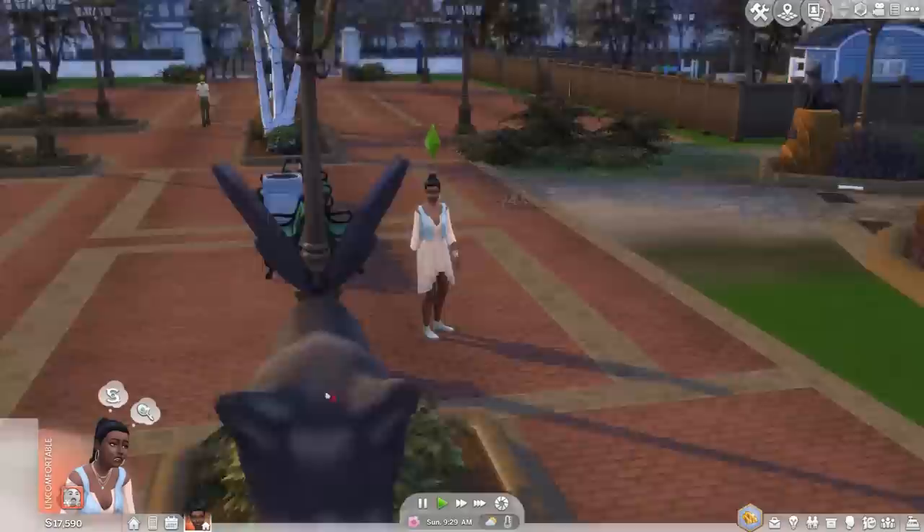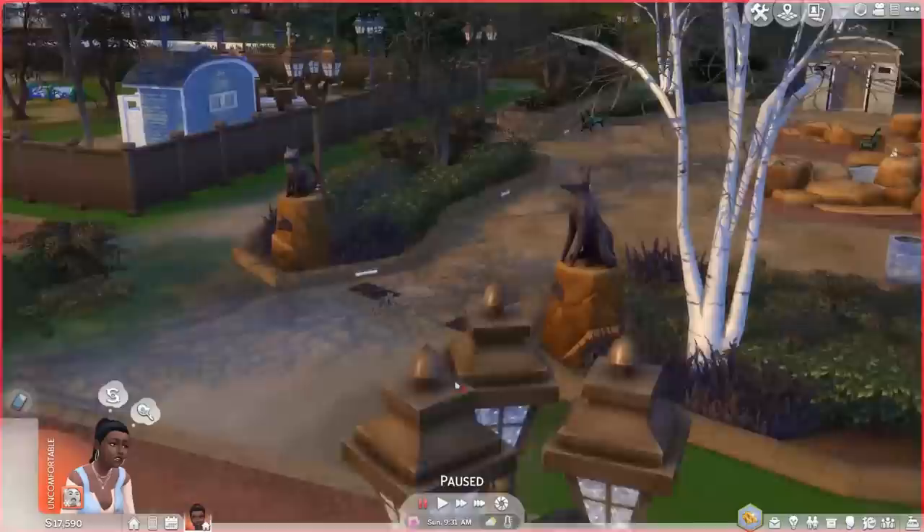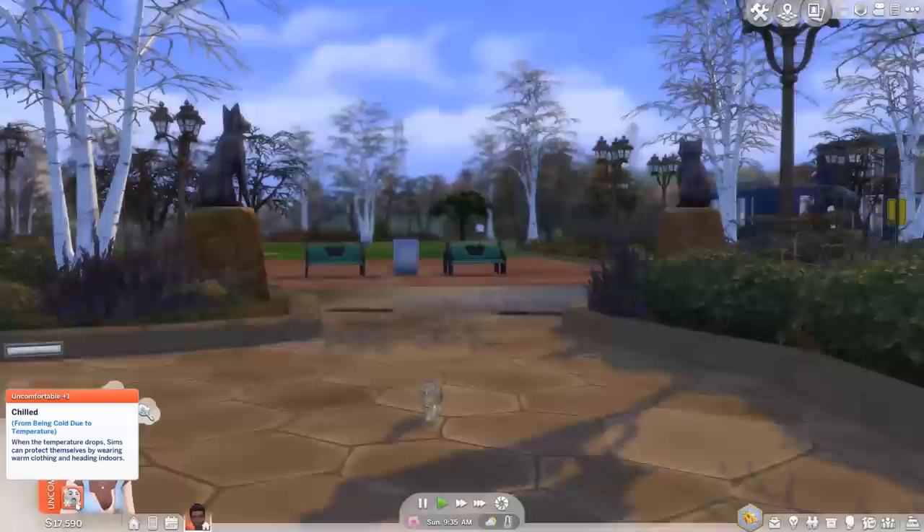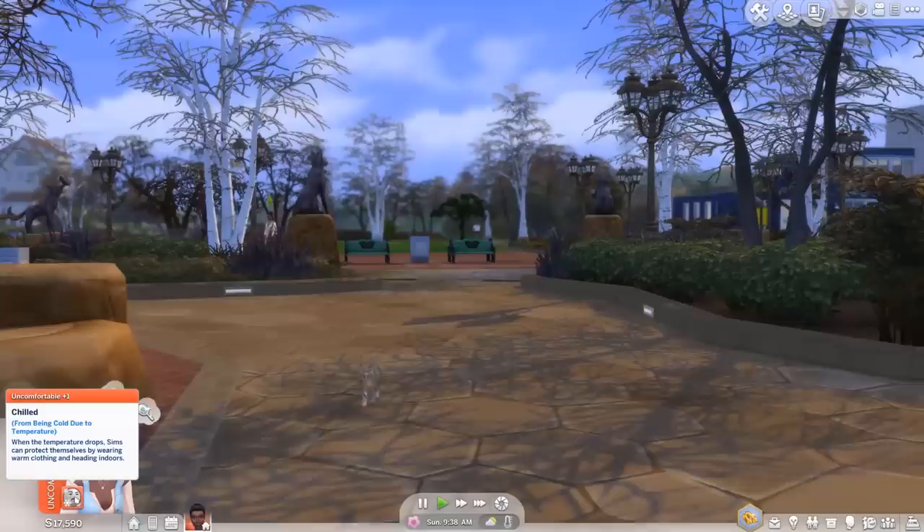We're going to walk over here and follow her around. Oh, there's also a cat — maybe we should make friends with a stray cat so we can get one. Turtle! Let's do a cautious introduction to Turtle over here because it'd be nice to have a little friend at home if we're going to be living by ourselves. These are also moodlets that pop up here, which lets us know how sims are going beyond their needs panels.